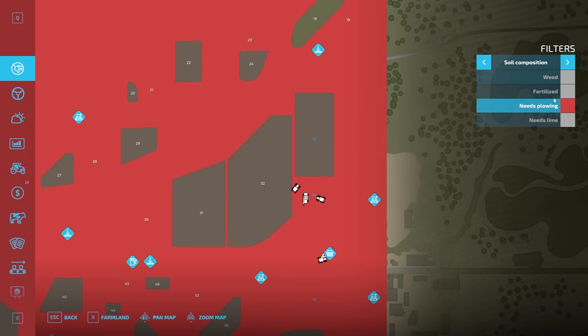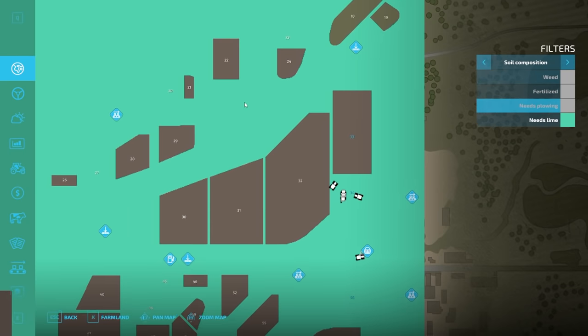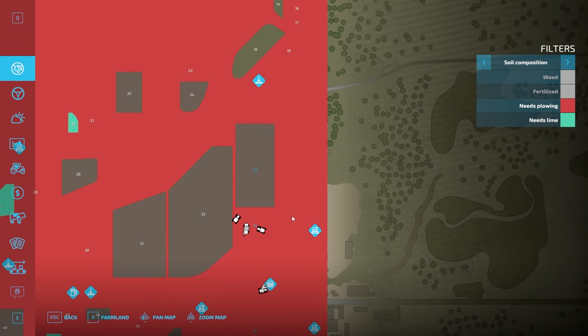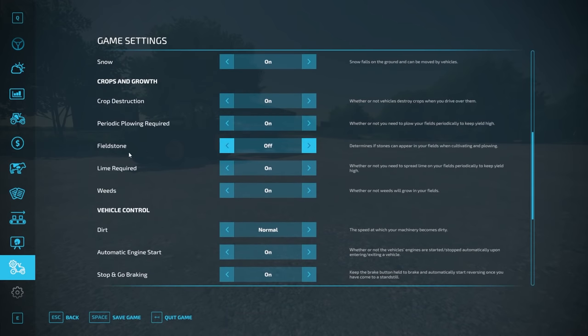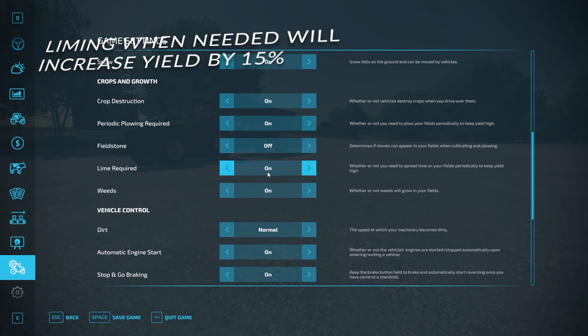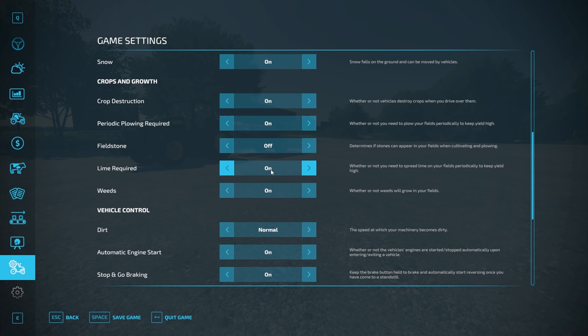To know if you need lime, check the map — it shows the liming state. If lime required is on in settings, you need to lime when required or you'll miss a 50% bonus it provides. Unlike FS19, in FS22 you don't have to lime every three harvests — you only have to lime after specific crops such as corn, sugar beets, and potatoes. None of the crops we're talking about today require lime after every harvest.